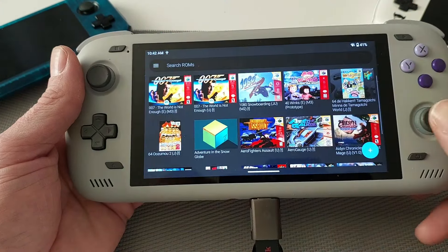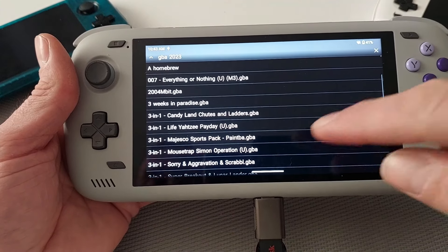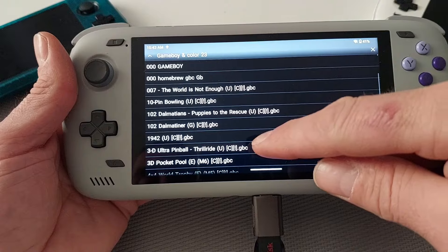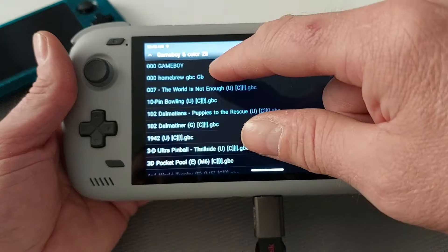Then we've got the Nintendo 64 emulator — also on the Play Store, no issues with this. I think I've got every game going here. That's the M64 Plus. Then we've got MAME, which is arcade — thousands of games there, run smooth, no issues whatsoever. Then we've got Game Boy Advance — another emulator by Robert Brogger — same again, I've got my homebrew in a folder at the top. Game Boy Color and Game Boy too — I've put them in folders, then my homebrew games as well.